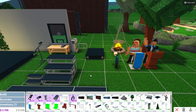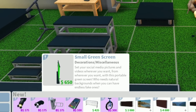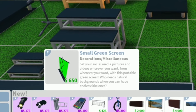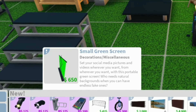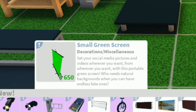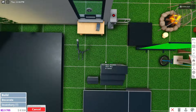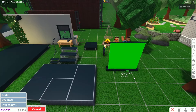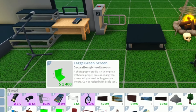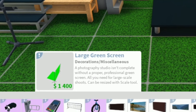And now for my favorite part out of this entire thing — a green screen. This is literally like my Elgato green screen behind me, I'm not even kidding. A small green screen — set your social media pictures and videos wherever you want from wherever you want with this portable green screen. Who needs natural backgrounds when you can have endless fake ones? And we also have a large green screen here — a photographer's studio isn't complete without a proper professional green screen.